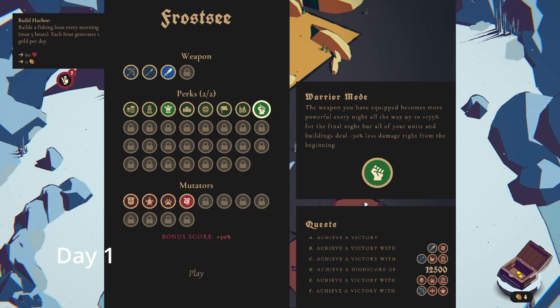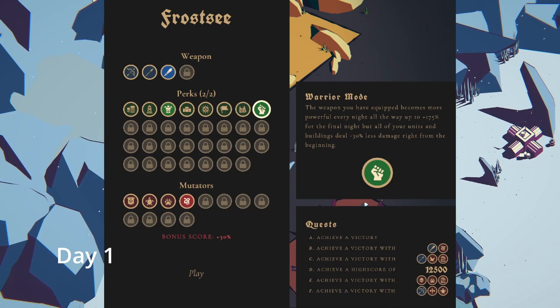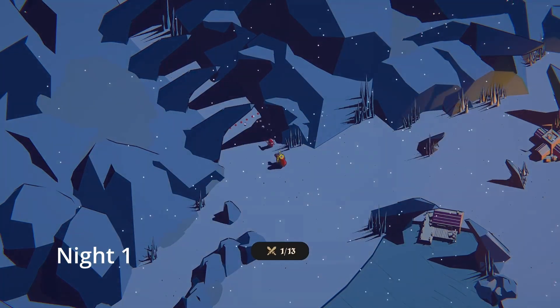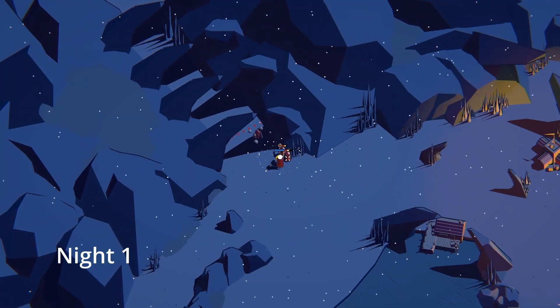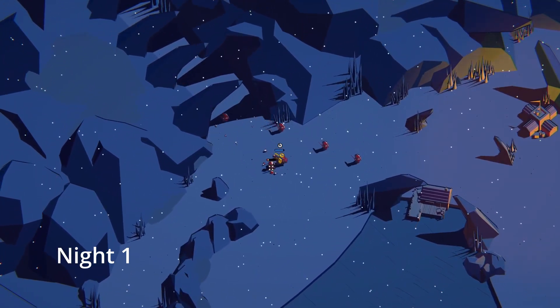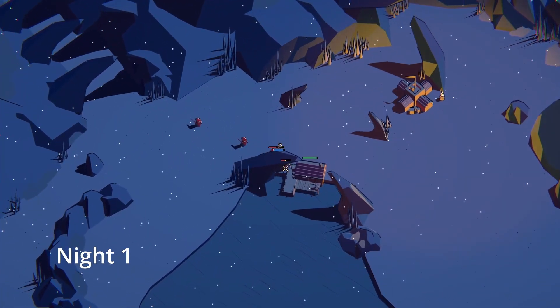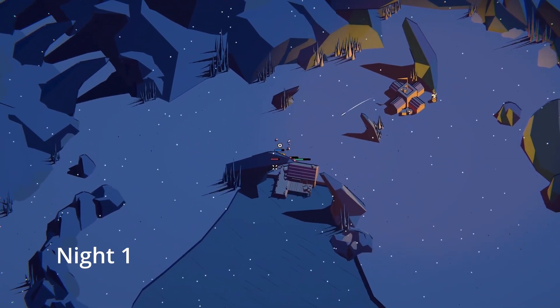Here's the perks we're using. We have Warrior Mode and Heavy Armor. Heavy Armor gives you plus 250% health, and Warrior Mode — my units and buildings deal 40% less damage, but I deal 175% more damage on the very last night. I start with a debuff, but then each night it gets stronger.